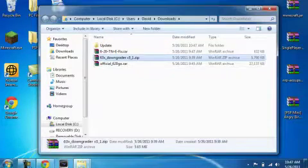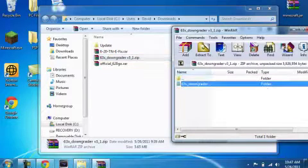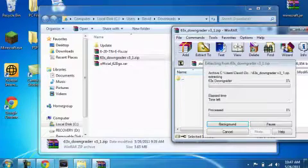Now open up the downgrader. Go into the PSP folder, go into game, and this is the folder you need.